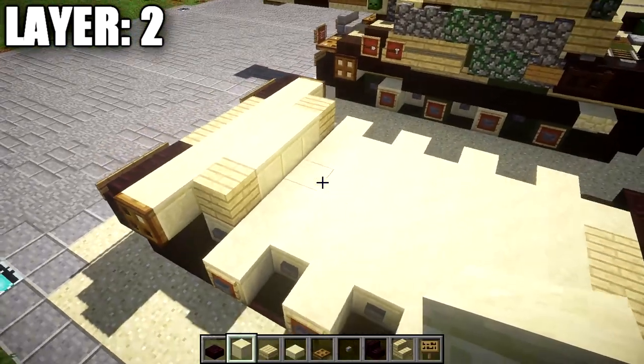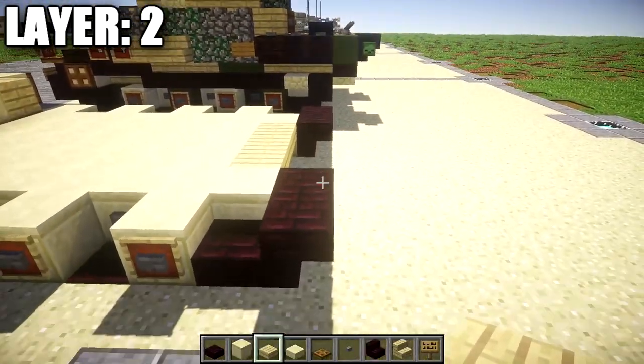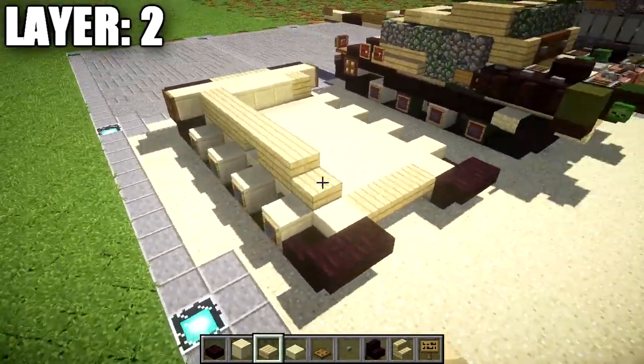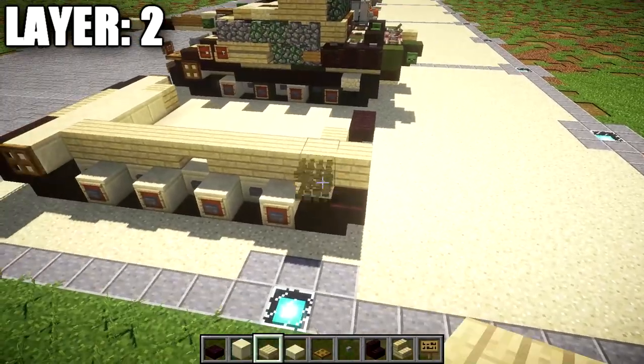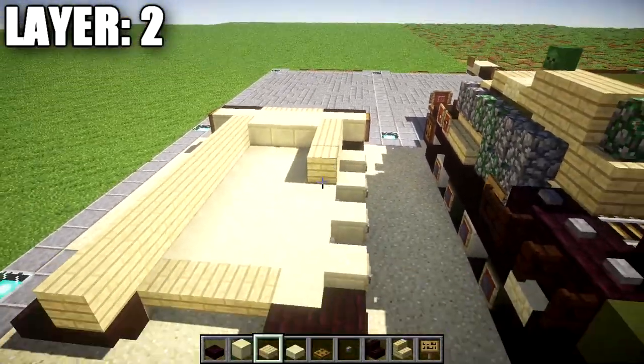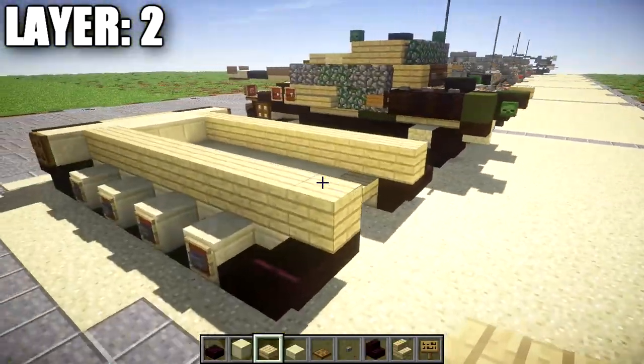Continuing on, place down a row of birchwood planks going all the way to the back, basically to the nether brick stair in the rear. Place this row in like so, going all the way back to the nether brick stair. Same thing over here on the other side, going all the way back to reach that back section.